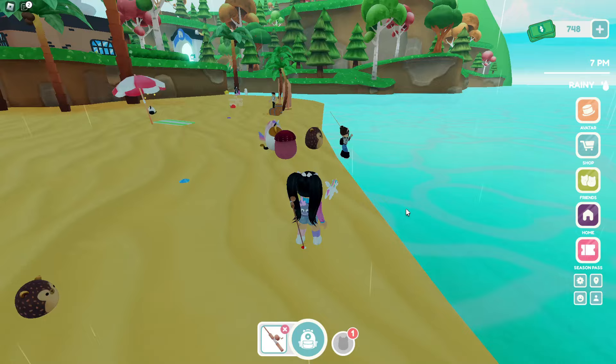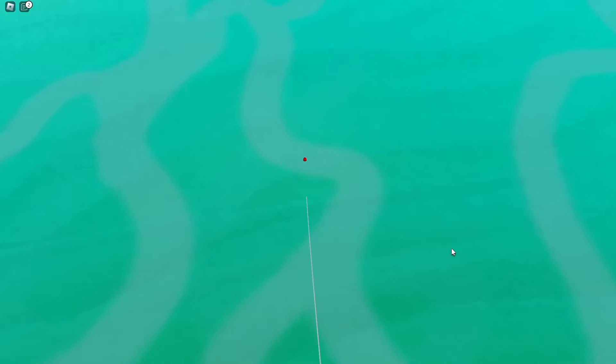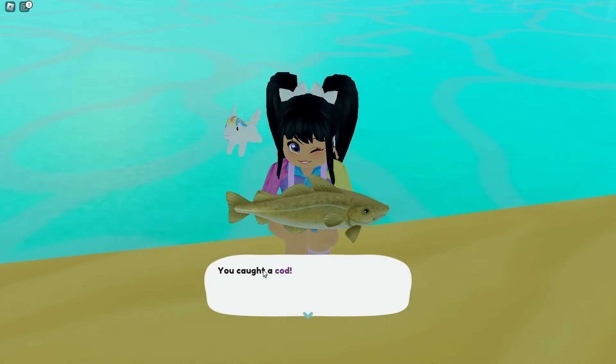Fishing is easy. Go ahead and cast your rod by clicking on the water and waiting for a fish to bite. Once the fish bites you'll see an arrow appear that you need to click. Go ahead and spam click it until you catch the fish — easy!